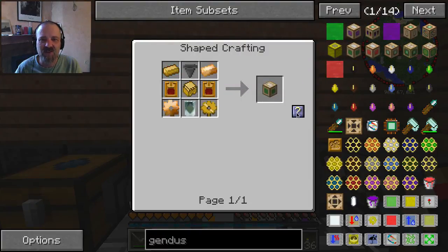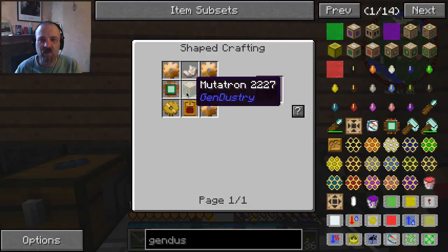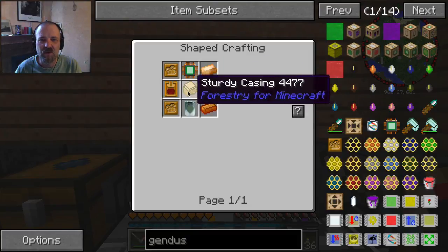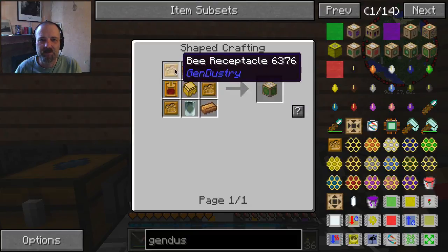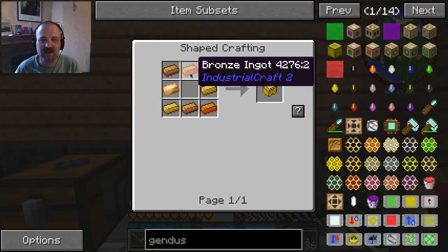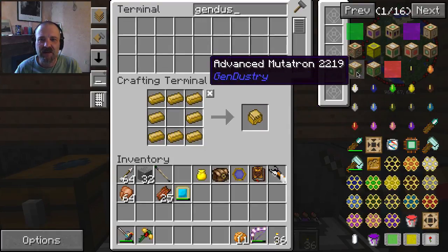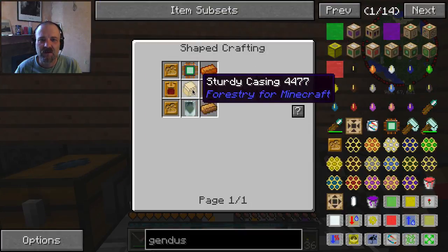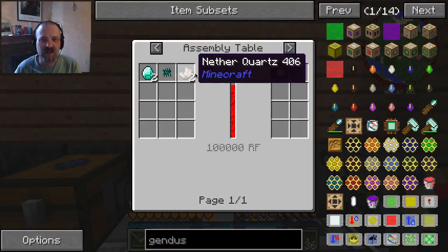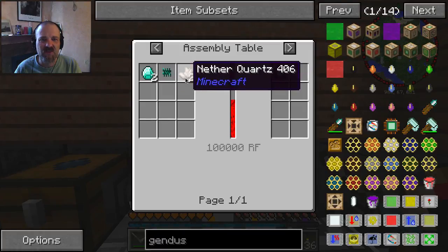We want the mutatron. We need two BC receptacles. We need a sturdy casing and that requires a lot of bronze - and I have bronze. We need a genetic processor - let's make a couple of these. We need some diamonds, pulsating chipsets, and nether quartz. Let's make 12 of these - so we need some nether quartz.